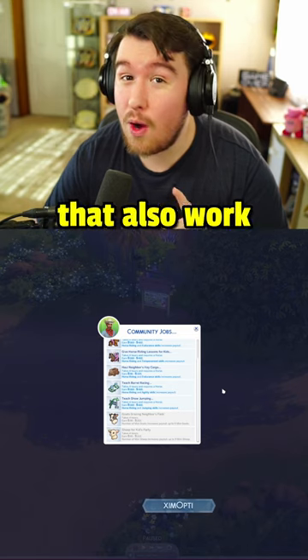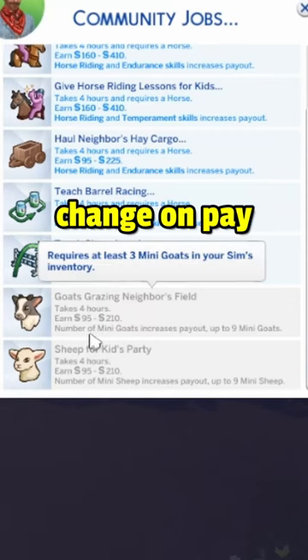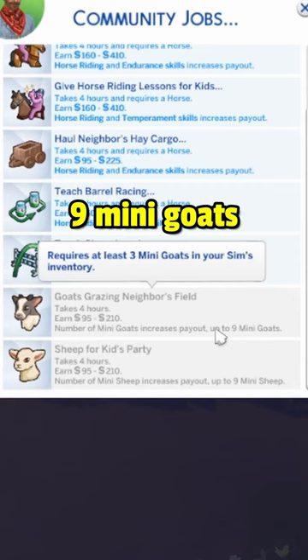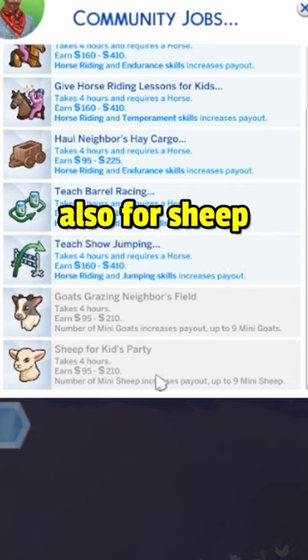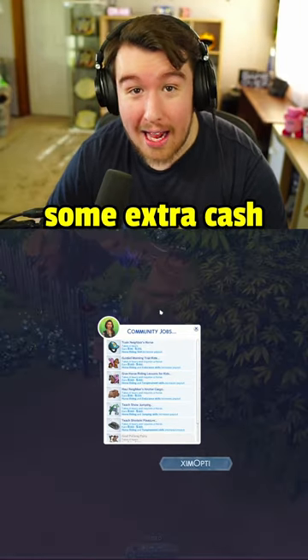There are also community jobs that work for mini goats and mini sheep. Goats Grazing Neighbors Field will actually change in pay depending on the number of mini goats you have — up to 9 mini goats in your inventory. The same also applies for sheep. How cool is that? This is a fantastic way to make some extra cash on your ranch.